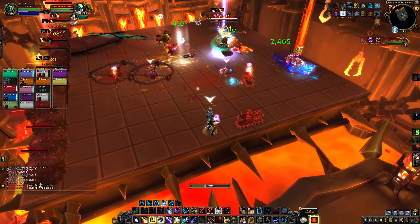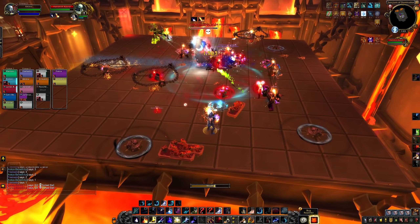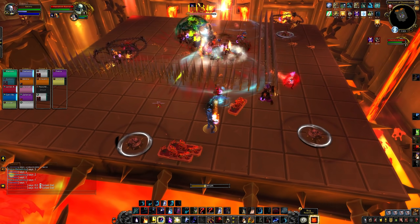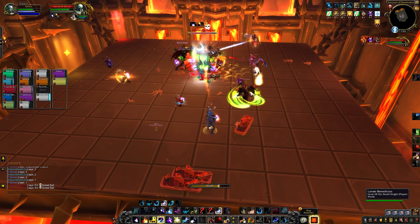Then assign one player to pop the traps one at a time, making sure to let that 1.5 second debuff fall off before triggering the next trap. Leaving these traps to be triggered by spikes or spiked balls is a recipe for disaster, so you want to pop them yourself in a controlled manner. You should also save some healing cooldowns for the trap explosions.